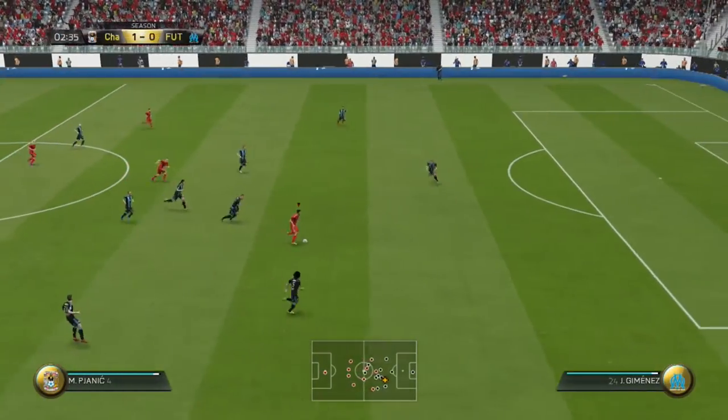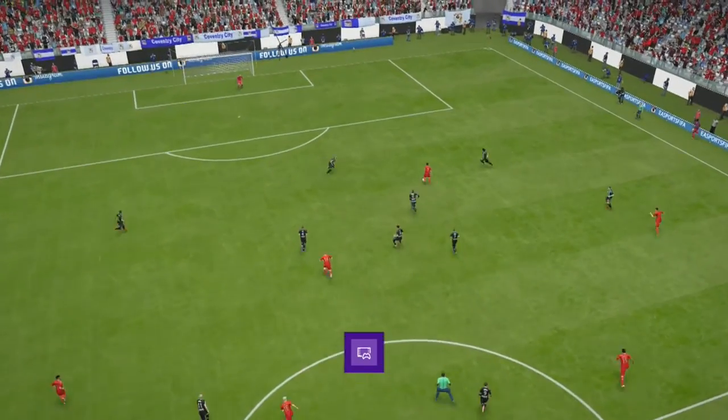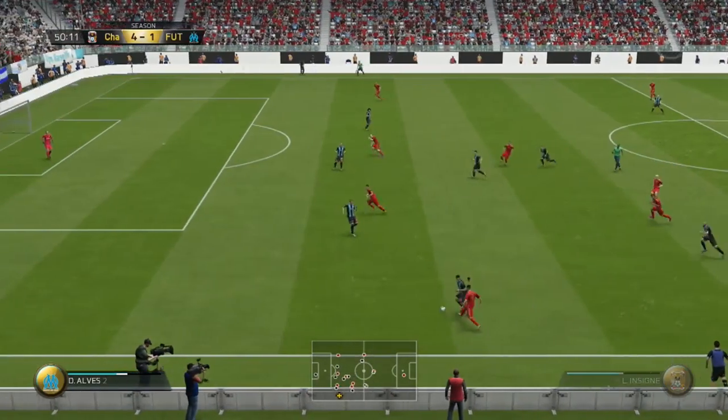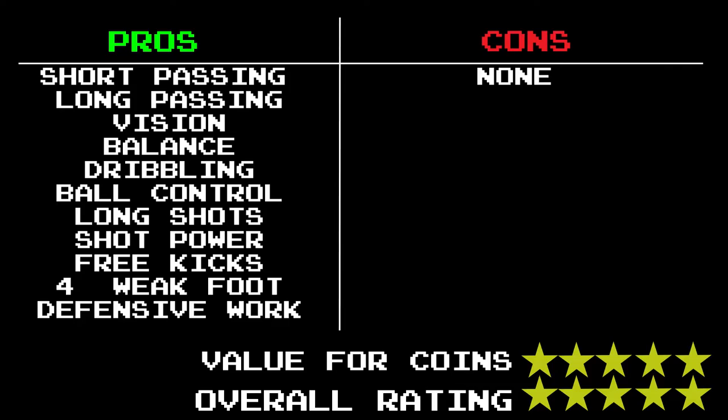For me, passing and shooting are the main two stats in a CAM, and that's probably my pick of the bunch, to be honest with you, because it's an absolute screamer. I would definitely pick this card up — it was 100k, not sure what it is now, but regardless of amount, use him. I was so hyped up when I saw that Pjanic was getting a Team of the Season card, and his card does not let you down. Pros — there are too many for me to even list — but the main ones: long shot, shot power, short and long passing, and vision. Definitely his dribbling as well. This card has no faults. Go out there, buy him, use him, subscribe to the channel, and watch out for more FIFA videos. Thank you.